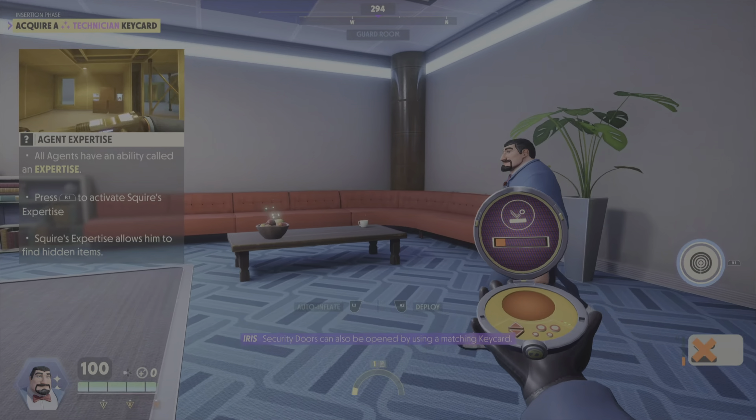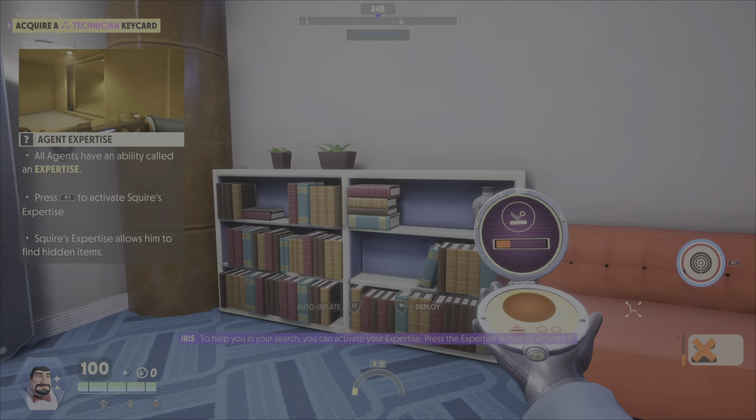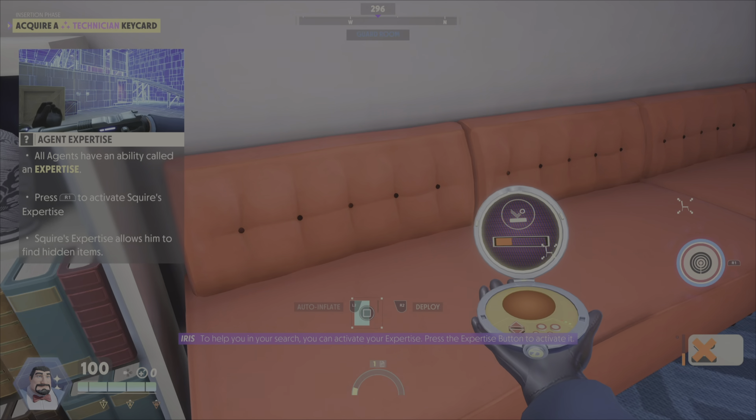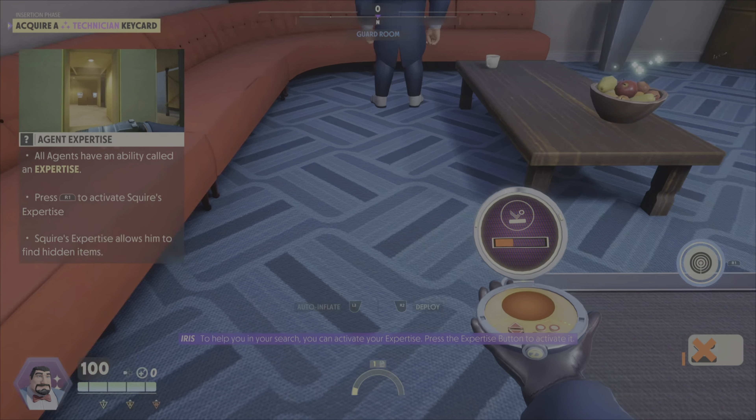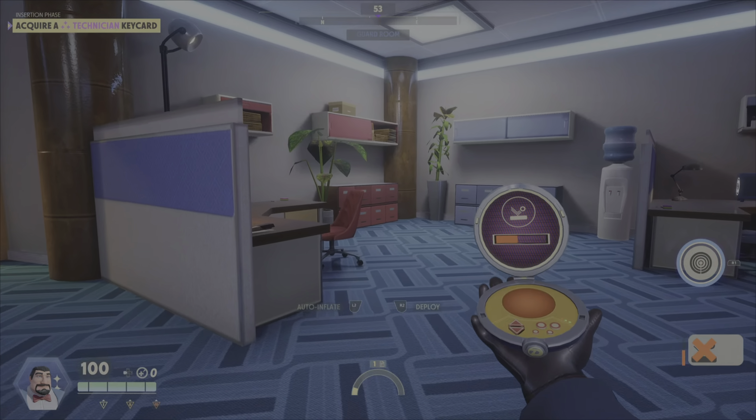Always make sure to have the proper cover when entering a security room. In this room, you will need to open a guard-level security door. Five intel are required to do so.